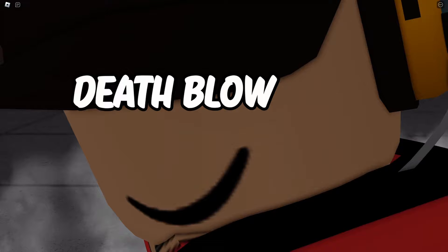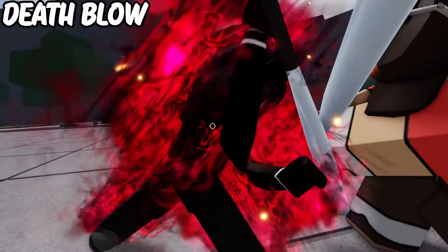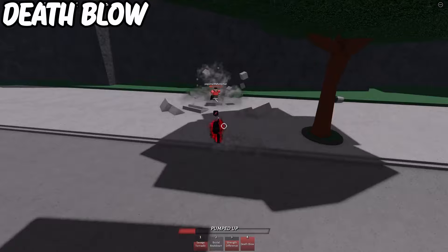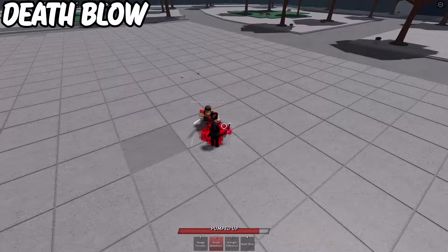Death Blow is basically a Walmart death counter, but it can also be used during the startup of Savage Tornado and Brutal Beatdown. Be warned that projectiles can activate this too, so don't use this move just for immunity frames — use it with the intent of countering someone entirely. That or use it for extra damage at the end of your ultimate, since just having this move makes people hesitant to hit you during your startups. Use this move depending on how you read your opponent.